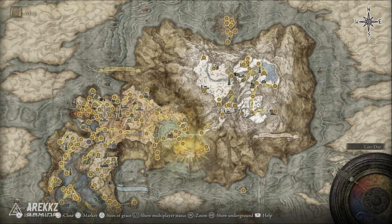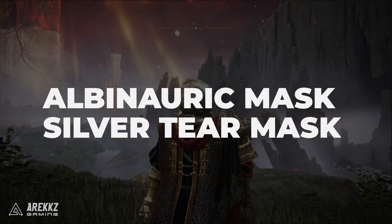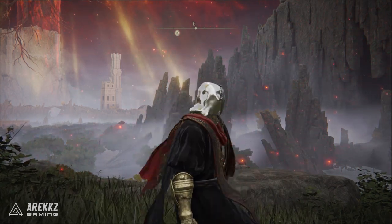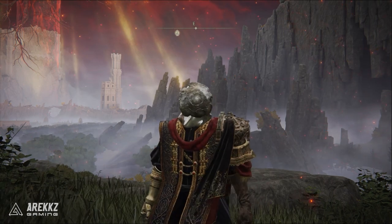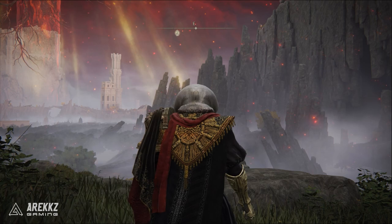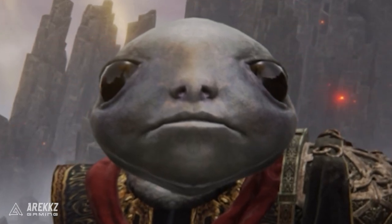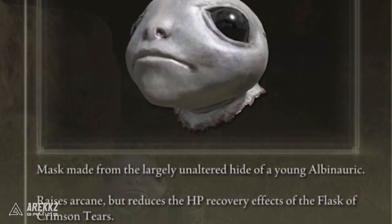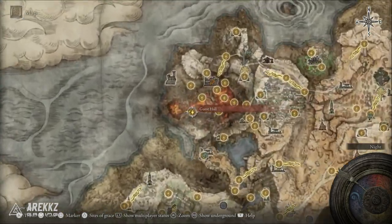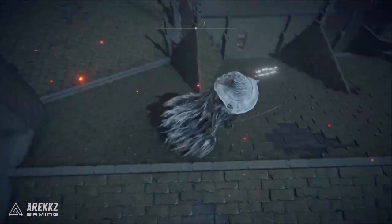The Okina Mask is dropped by the Bloody Finger Okina invader in the Mountaintops of the Giants area. For boosting arcane, it's either the Albinauric Mask or the Silver Tear Mask. The Silver Tear Mask gives a massive plus eight arcane but reduces attack power by about five percent, whereas the Albinauric Mask gives plus four arcane and only reduces the recovery effects of the Flask of Crimson Tears. The Albinauric Mask can be found in Volcano Manor near the Guest Hall grace point — get on the roof and jump into the room below with an Omen Killer inside.